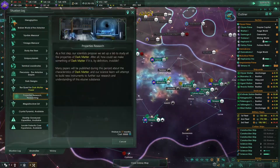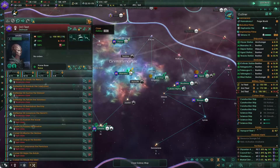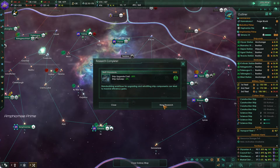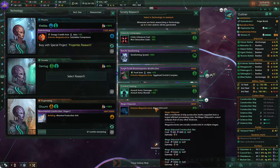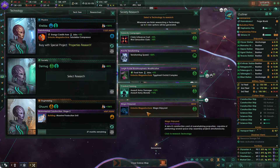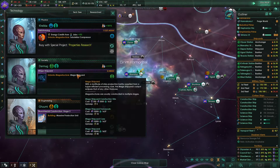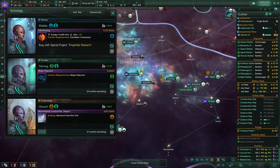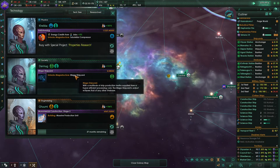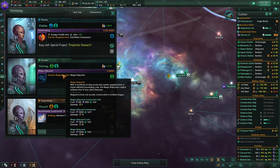Let's see what's going on with this project - it will finish in 17 months. Technology secured - we have unlocked refit standards. Look at that, we can unlock the mega shipyard. I mean, I wish we could build this megastructure and unlock the galactic wonders ascension perk, which will give us access to the Dyson Sphere. I don't think we'll be able to support this megastructure, but its upkeep is only 40 energy credits.